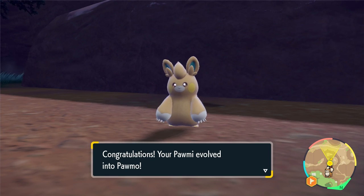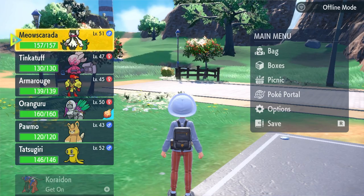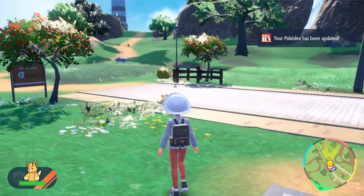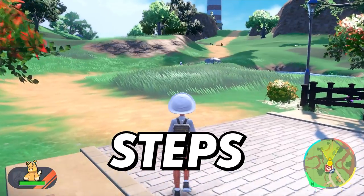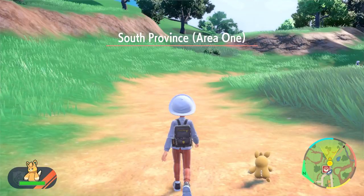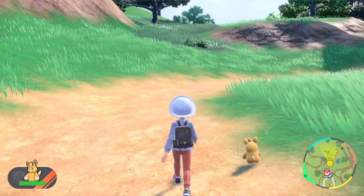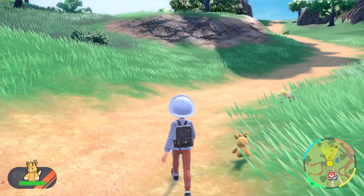After this, the strange evolution method begins. To get Polmo to evolve into Polmot, you will need to place your Polmo at the start of your party and press the R shoulder button on your controller to bring it out of its Pokeball. Then with your player character you will need to walk 1000 steps with your Polmo walking beside you. This can be pretty tedious, as if you try to run and speed up the process, your Pokemon will not be able to keep up with you and will just return to its Pokeball. So the only option is to walk at a steady pace and allow your Pokemon to keep up.